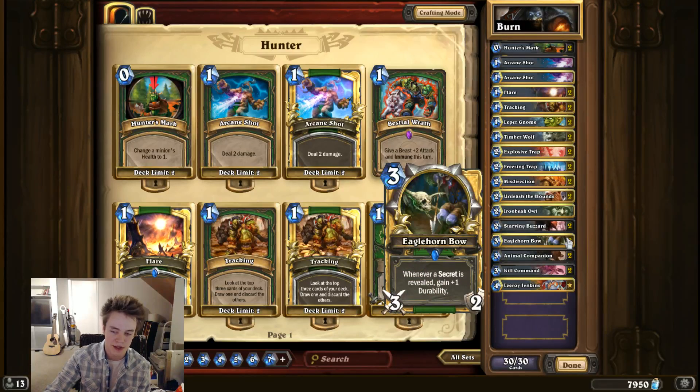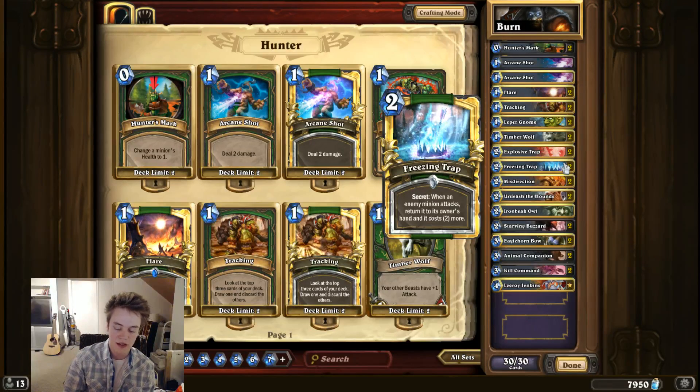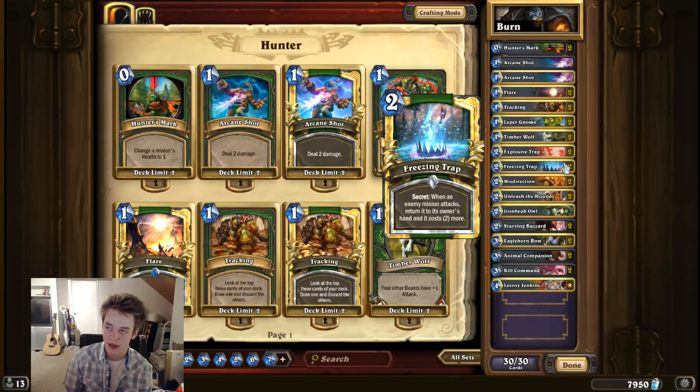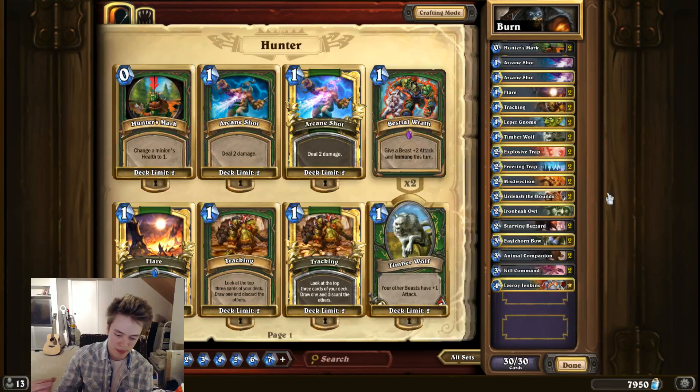The Hunter hero power scales extremely well. When you use it on turn two and bring them from 30 to 28, you're reducing their life total by about 1/15. But when they're at 10 life and you're hero powering, that's 20% of their life total. So dragging the game out with your traps is definitely a good strategy. Freezing Trap — you should keep in mind that this triggers even if they attack your creature, not just your face. Sometimes you can go off with Starving Buzzard for just a couple of cards, and even though the Buzzard is sitting out in play, Freezing Trap can protect your creature. For games where they try to play around Unleash the Hounds by committing only one or two very large creatures — like a Baron Geddon — Freezing Trap it, and that's going to work out very well for you.